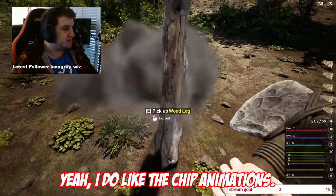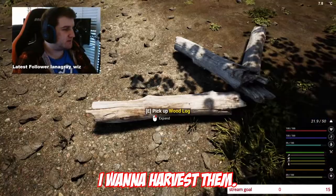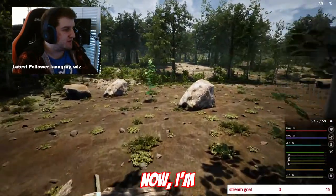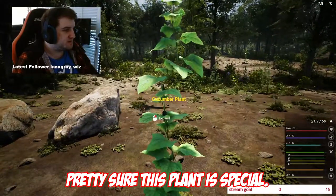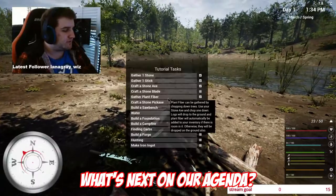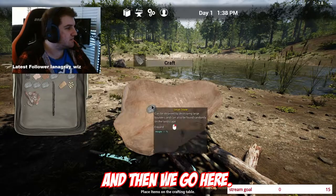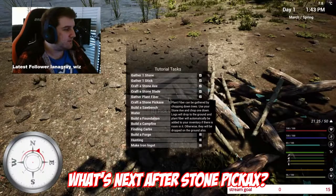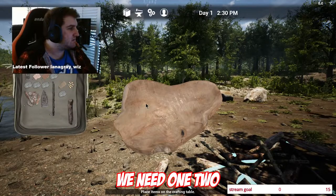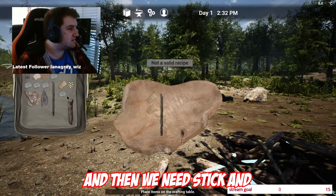I do like the chip animations, it's actually really handy. I'm going to harvest them. I'm pretty sure this plant is special. Cucumber food. Okay, what's next in our agenda? Craft a stone axe, craft a stone blade, and then we go here. There we go. What's next? Craft a stone pickaxe. So we need one, two, and then we need six...